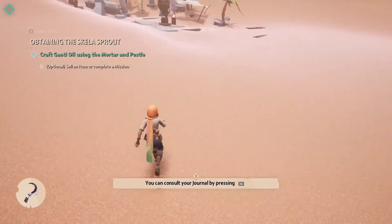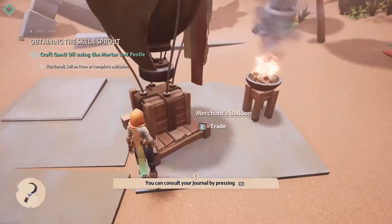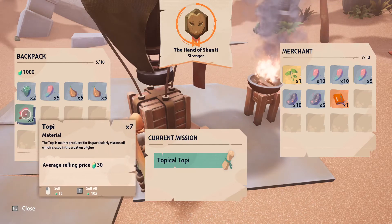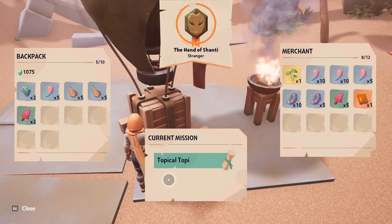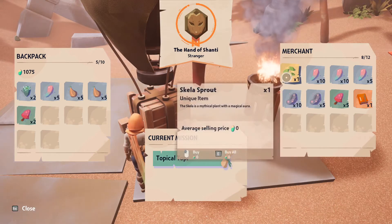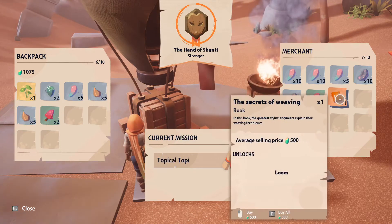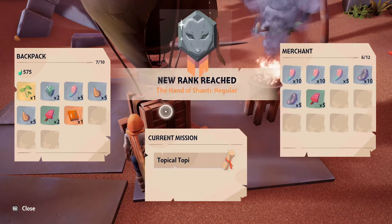Optional selling item, complete mission — that's what we're about to do. Very cool. I'm surprised no one ransacks this public area. Let's give this boy what he wants — should I sell all? One, two, three, four, five. Should I buy something? Mantra seed — I have Mantra. Scylla sprout — you need kind of skills and mythical plant. Oh wait, this is what I wanted! And a book — Secrets of Weaving. How much cash do I have? I'm buying that. New rank reached — the Hand of Shanti regular! Awesome.